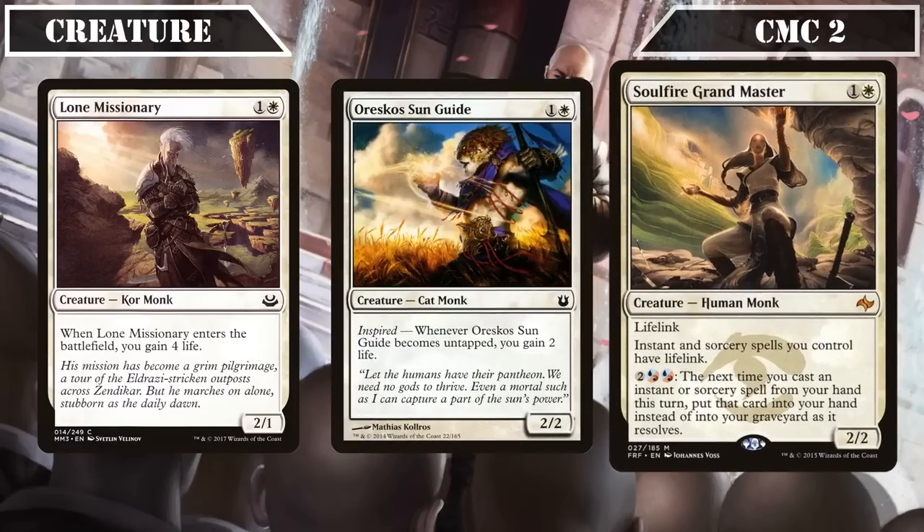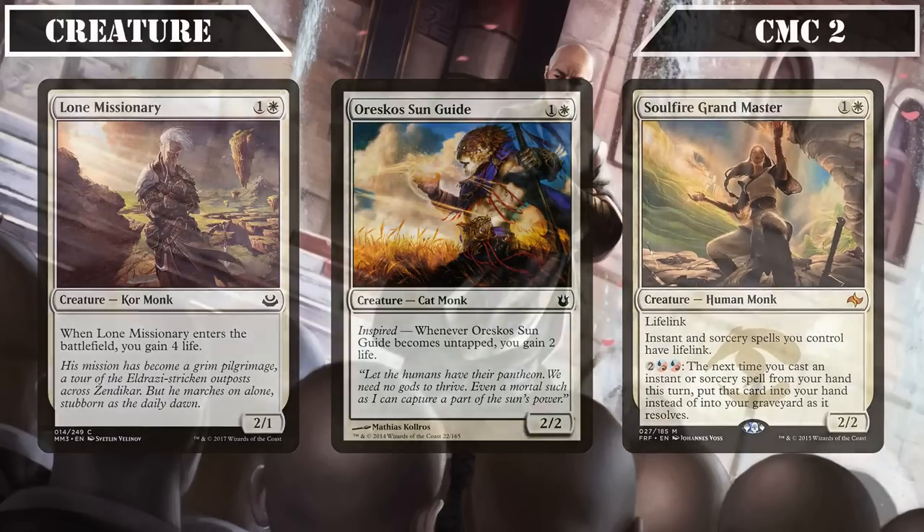Soulfire Grandmaster is another 2/2 with lifelink that gives all instants and sorceries we control lifelink, and lets us pay 2 and 2 hybrid white-red to put the next instant or sorcery we cast into our hand instead of our graveyard as it resolves. It serves as a cheap tribal body to further our game plan, and whose activated ability will, in the mid to late game, allow us to keep our hand count high as we bounce our spells back to hand as we cast them.